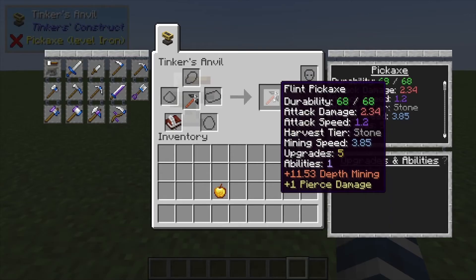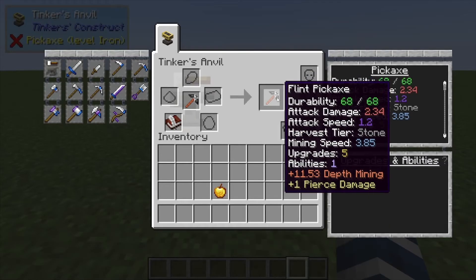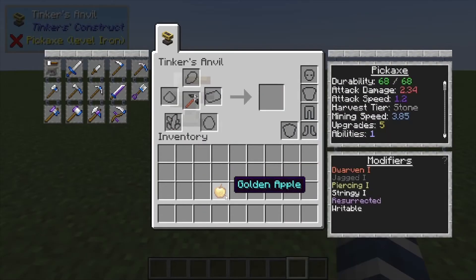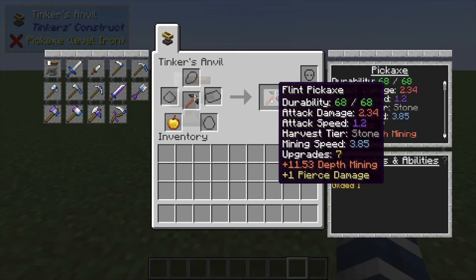You put the Book and Quill in there and that's also going to give you a single upgrade slot. You can also see we've got ability slots there, which are a little bit more valuable.